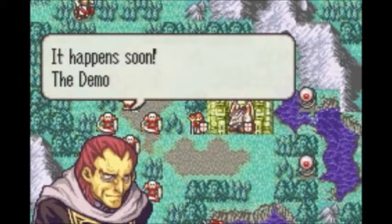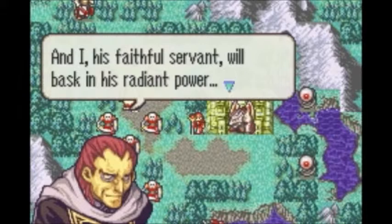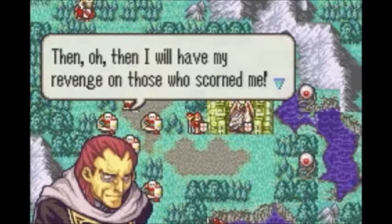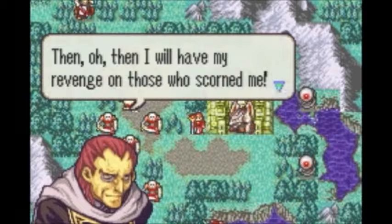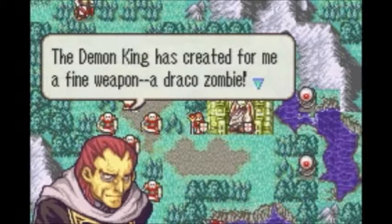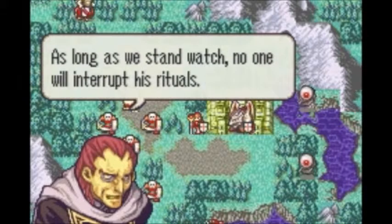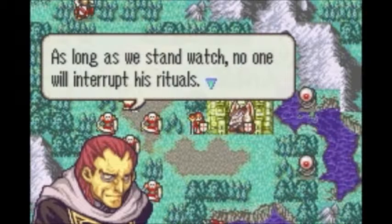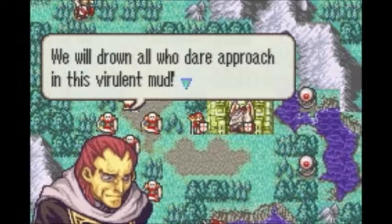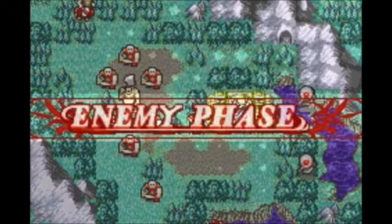Riev's monologue: Soon. It happens soon. The demon king will be restored to all his former glory. And I, his faithful servant, will bask in his radiant power. Then I will have my revenge on those who scorned me. The demon king has created for me a fine weapon — a Dracozombie. The fierce beast and I will guard the black temple's entrance. As long as we stand watch, no one will interrupt his rituals. He will drown all who dare approach in this virulent mud! Ha ha ha ha!